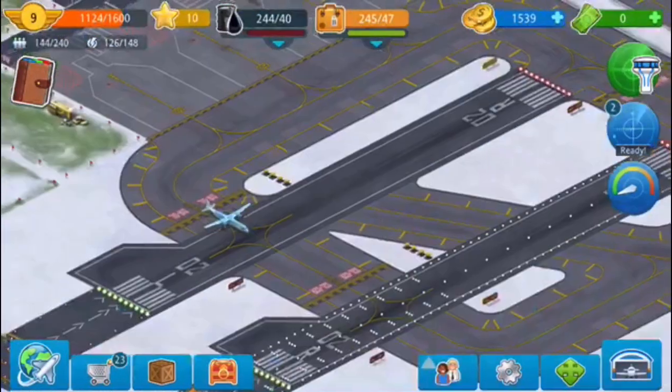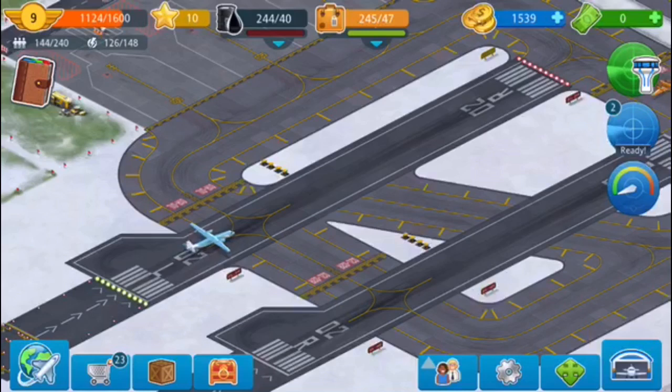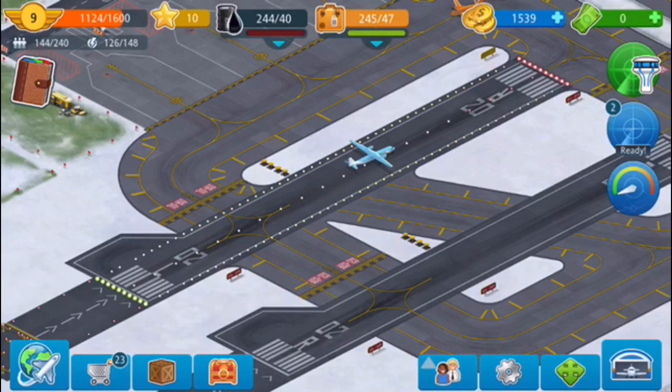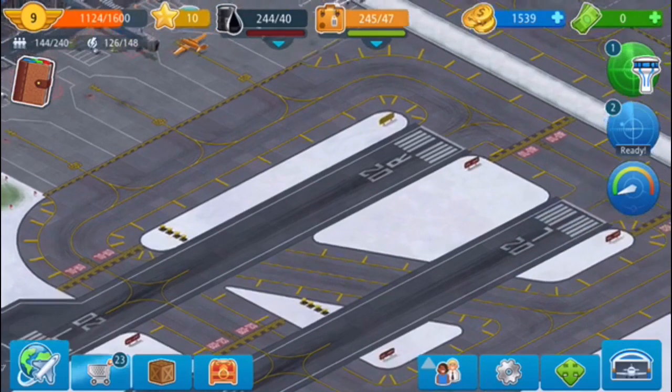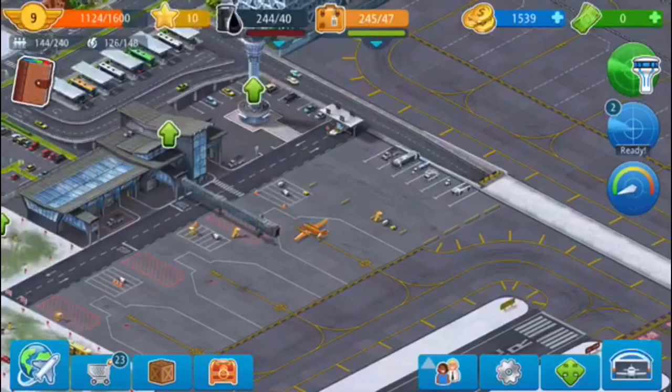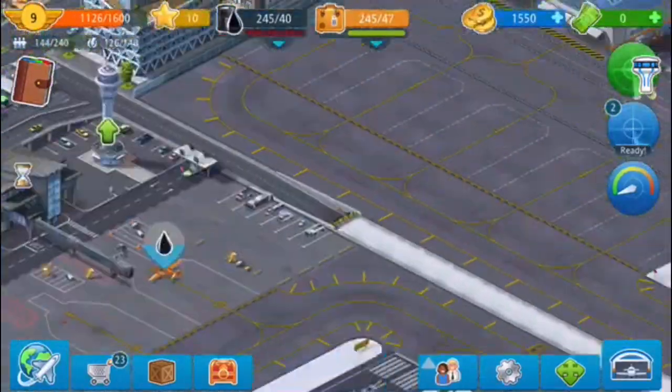I've also got a helicopter, I'll show that later. My airport has grown a lot — I've got tourists, and you can see that little green bar beneath the orange one and the red one. Those two new bars are tourists and fuel. You can tell by the passenger fuel sign. It's much better now.